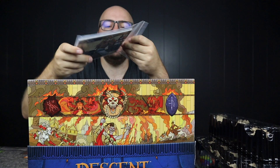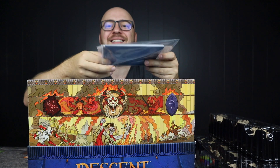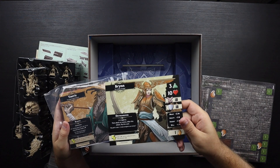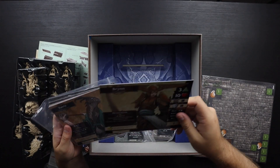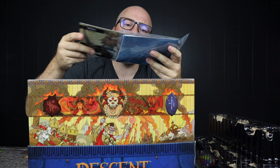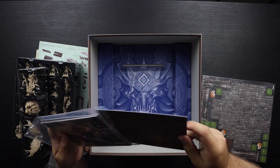We have these really nice big player boards, so you can easily get all the information you need. I really enjoy the artwork — it's really different from the last Descent. And there are some terrain tokens as well.